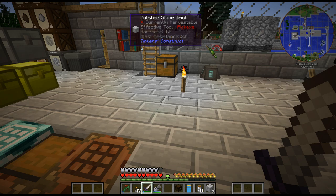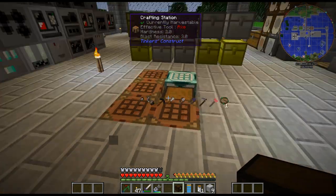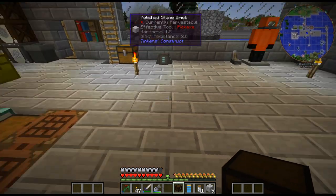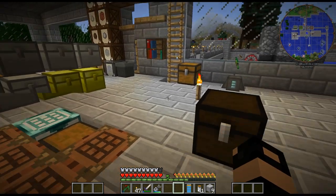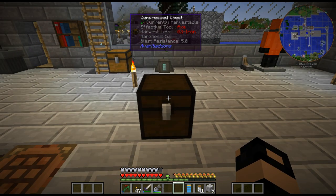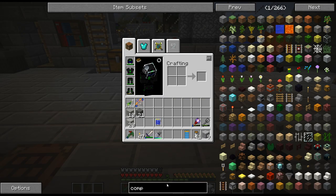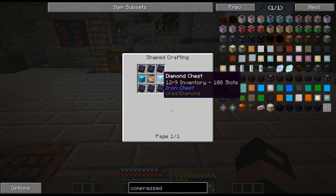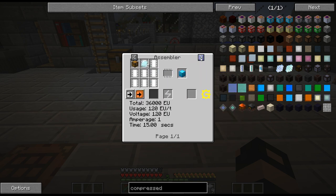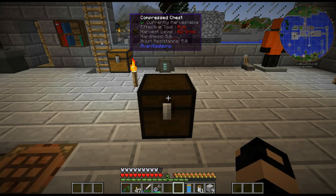Hello, my name is CarX82 and welcome back to my GregTech New Horizons series. I'm just getting ready to head back to the moon, and one of the things I wanted to do was get this compressed chest. These diamond chests are actually pretty easy - they're only four diamond plates and a chest.